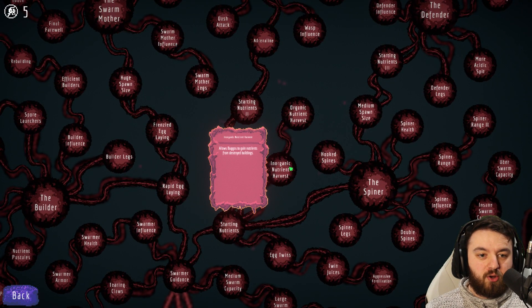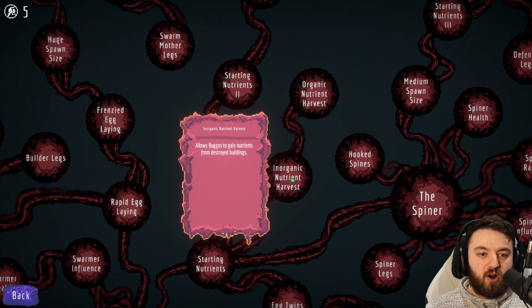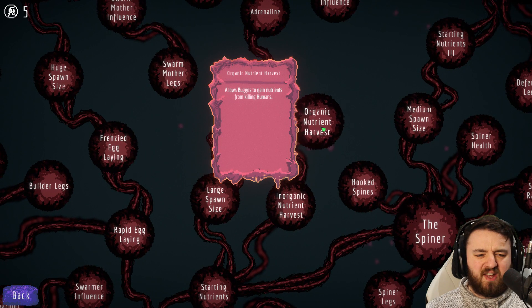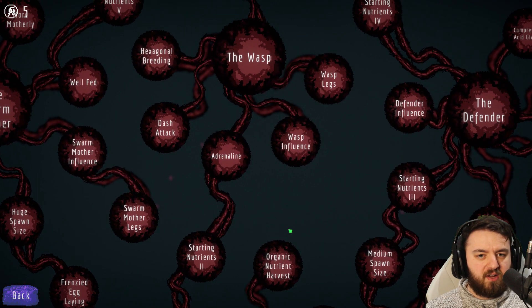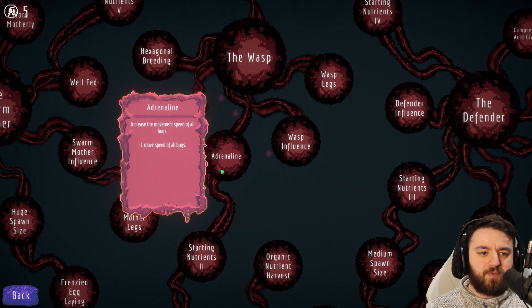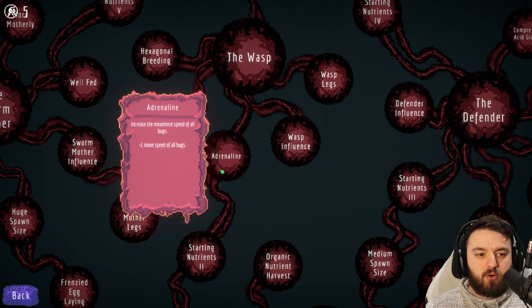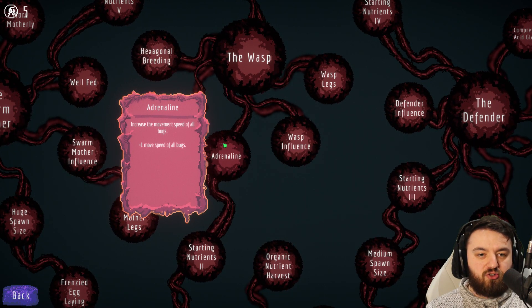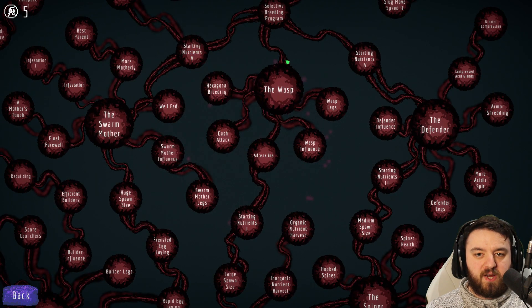Firstly, you want to go the Nutrient Harvest to gain nutrients from destroyed buildings and humans — that's quite useful. It applies to everyone, but highly underrated. Adrenaline is probably the first all-encompassing upgrade to all your Buggos, giving you plus one movement speed, and you'll be able to get it as you're moving towards the Wasp here.